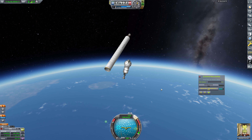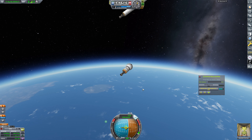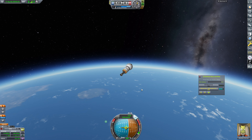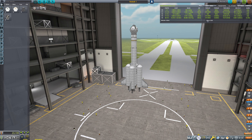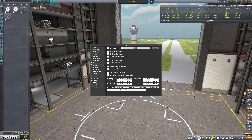So how do we want to go about it? We could recover it and grab the data again but that's going to take a while. I'm going to revert this back to vehicle assembly. We'll deduct the cost and say we recovered it without getting any additional science out of it - so about $24,000 we'll say. We want to add a little bit more delta-V into this thing.